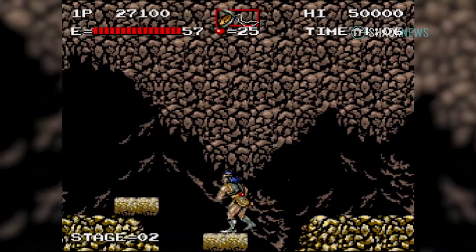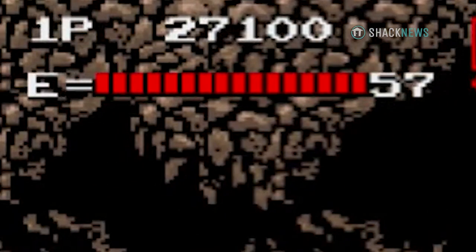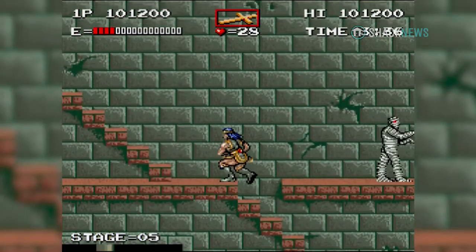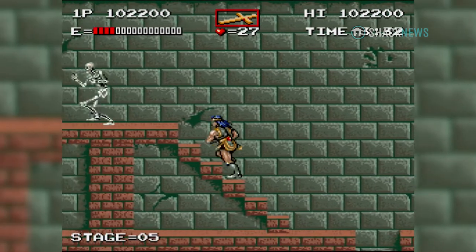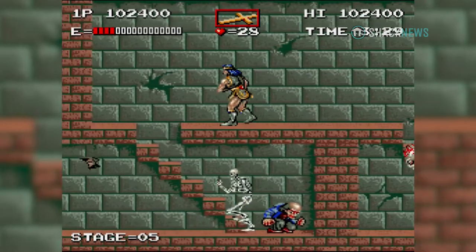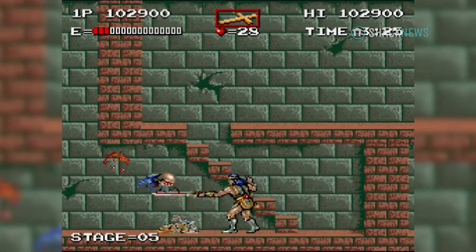Your health came in the form of energy, which is a bit weird considering that your ammunition was in the form of hearts. Your health energy granted you 16 hits before death. And as far as I can tell, there are no health pickups throughout the level. Your health energy would only refill after you defeated a boss and moved on to the next stage.